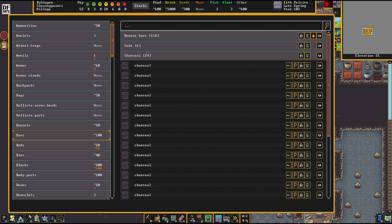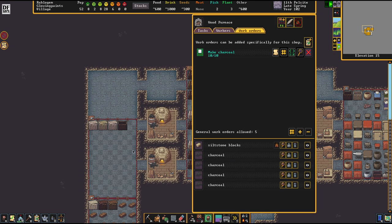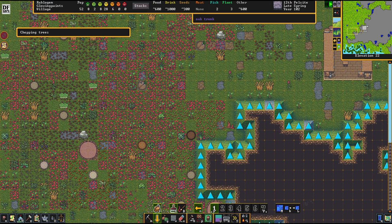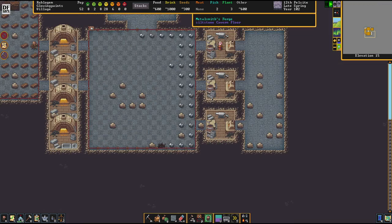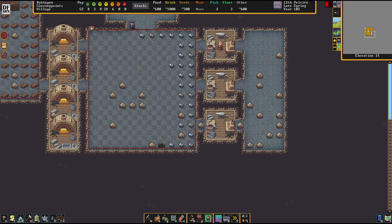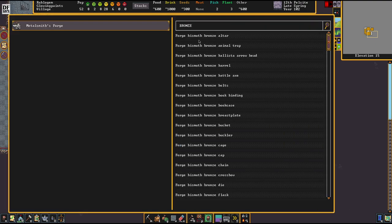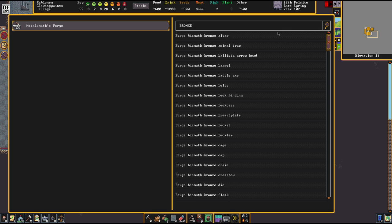We've got 118 bronze bars - that's more than enough. We've now got 52 people, that's almost double as before, so we can turn out new work assignments as we see fit - no problem. We can really do a lot more now. Let's create some more fuel and most importantly let's create gear for the first squad. So a full set of gear - dwarven military: bronze helm, breastplate, in this scenario it's all bronze.